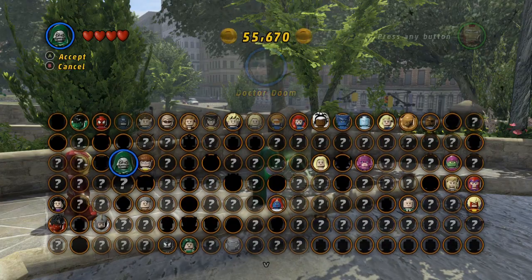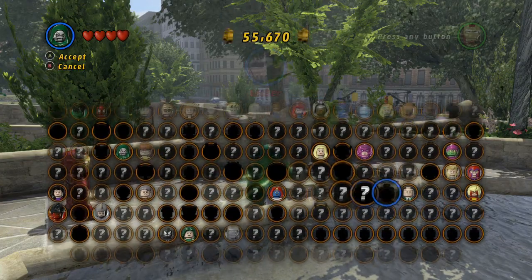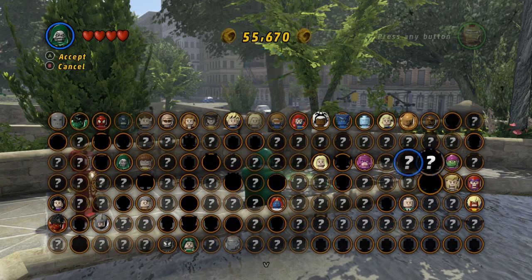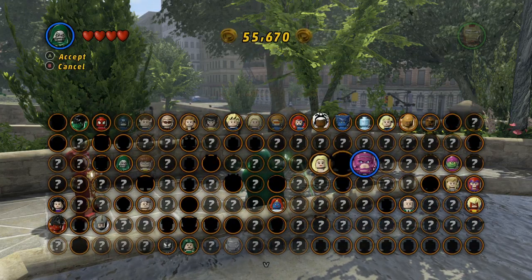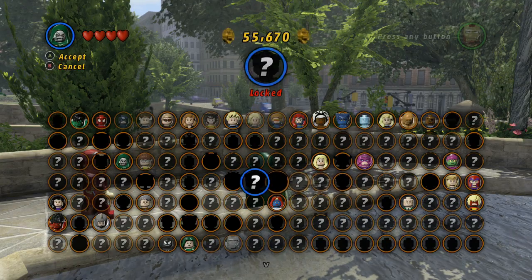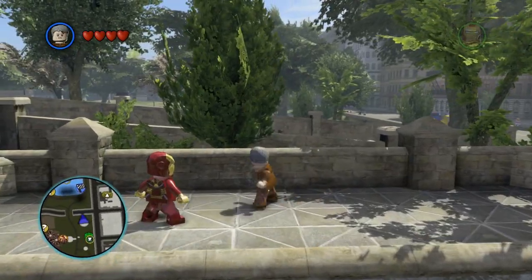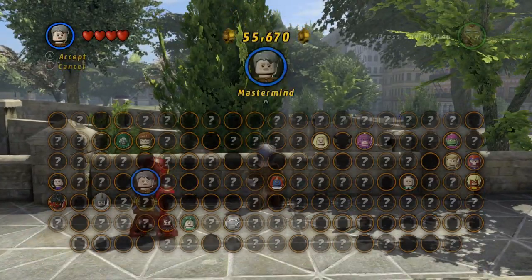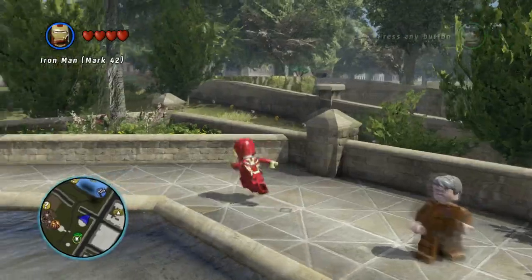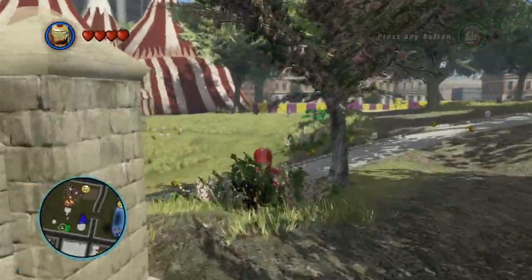Let's go ahead and switch this character over to one of these new guys. We already have a frost person and a non-frost person. Who else did we unlock? We'll do Mastermind — why not. It doesn't really do anything. Let's go out of here. Back over here to Iron Man and we can't go in there yet, so let's go back and around here behind here.